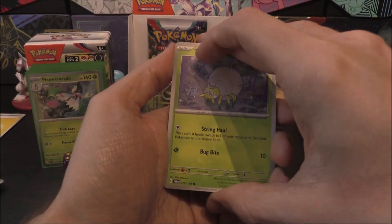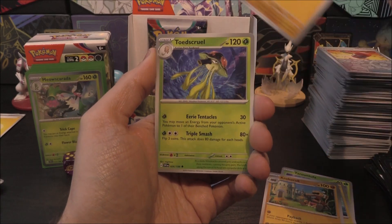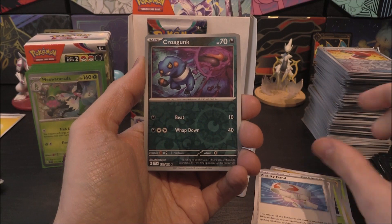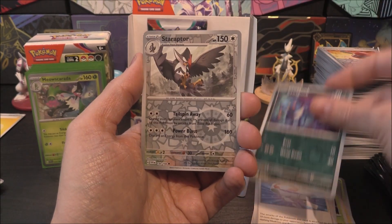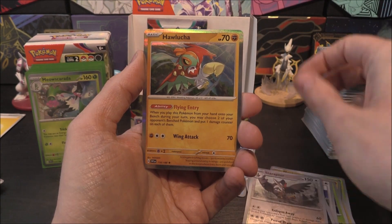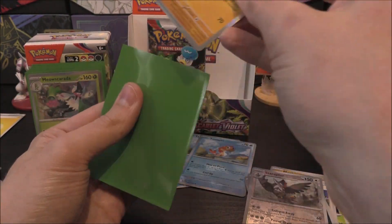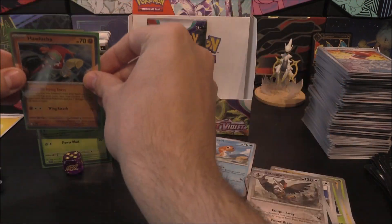Second-to-last pack: Tarountula, Wattrel, Croagunk, Mankey, Toadscrawl, Maushold, Vitality Band, Croagunk Reverse, Staraptor holo — anything in the rare slot? Only a Holowear Tauros. My goodness me. This last pack might have something — we've had a bit of a dry spell there, about five or six holos.